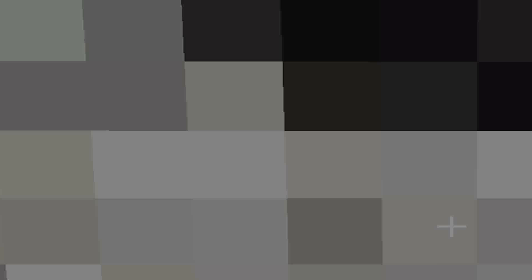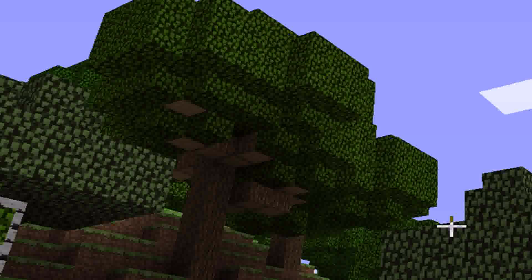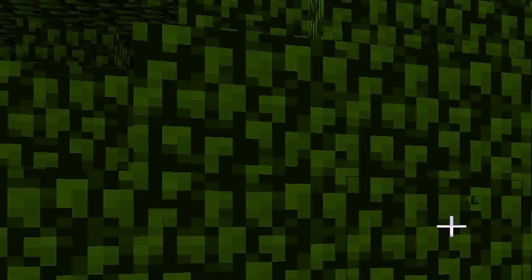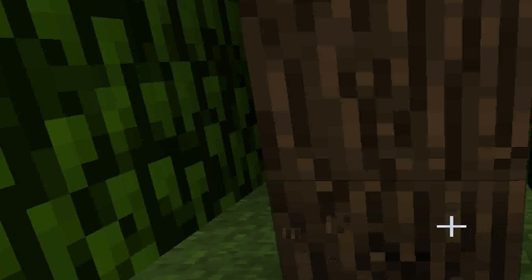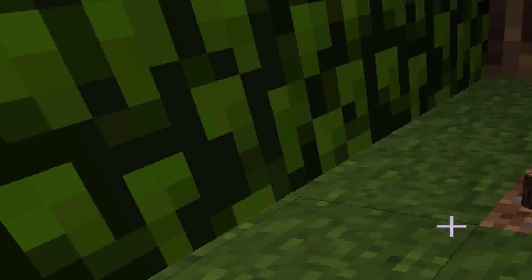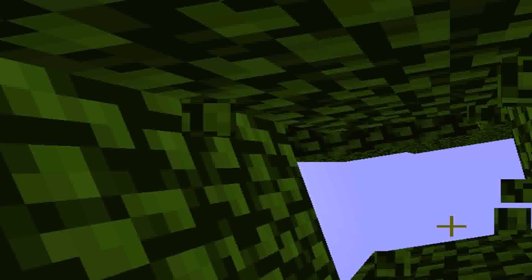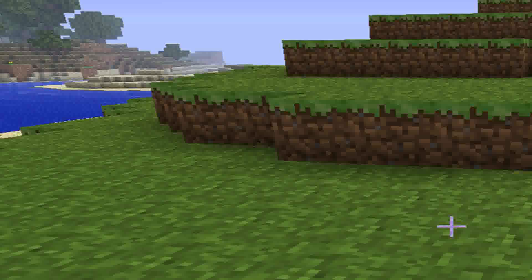So basically once you spawn, you have to come up to a tree, which will look like that over there or this over here. Now to break blocks, you left click on things and hold it down until it breaks — and it will look like that. You collect it. First you need a few trees to start out with. So I'm just cutting down one tree. One tree will do for now.